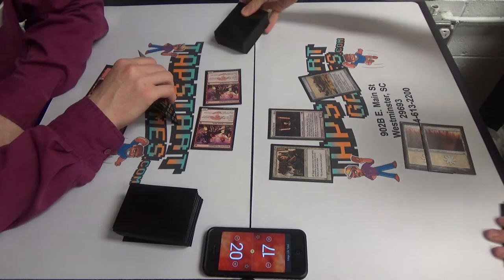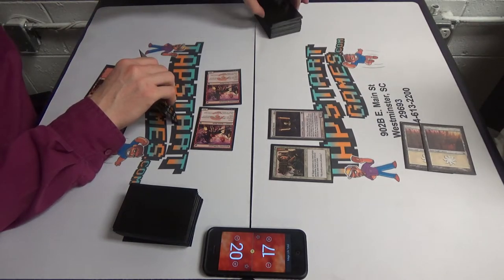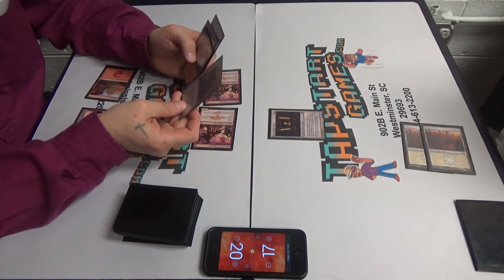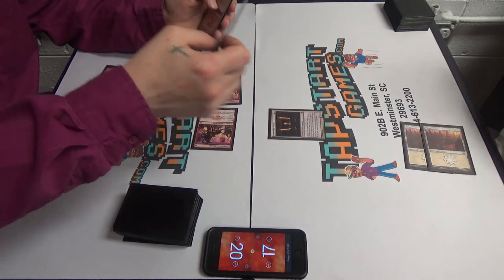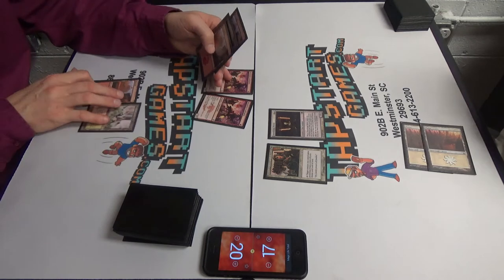Unfortunately I ended up with like the perfect board here because the Mom can protect the Mystic. I'll pass the turn. Let me read that. So basically if you want to kill the Stoneforge Mystic, you're going to need two burn spells.